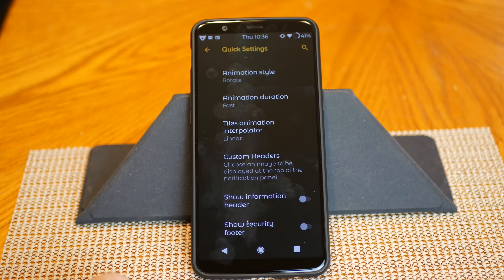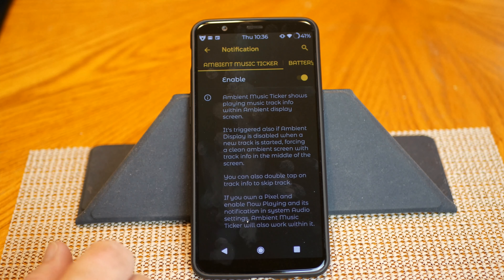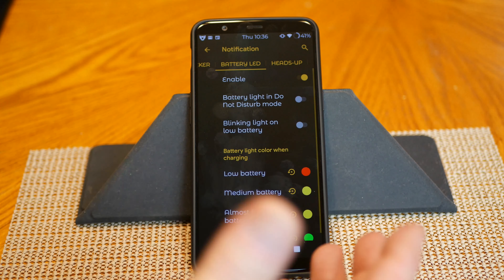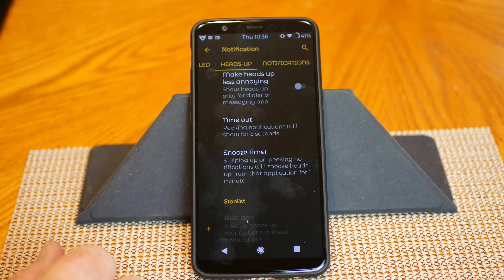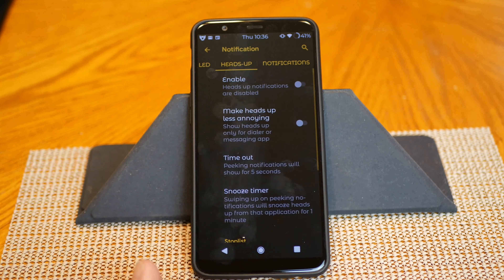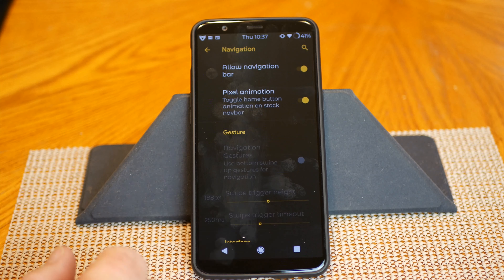Next up is Notifications — click to enable. First up is ambient music ticker. Swipe to the right and that brings up your battery LEDs, and yes everything is working as far as I can tell. Heads Up is next — you can click to enable that, make heads up less annoying, set timeout, snooze timer, stop list, and blacklist. Swipe to the right and you get notification kill app button, toast app icon, and noisy notification if screen is on.